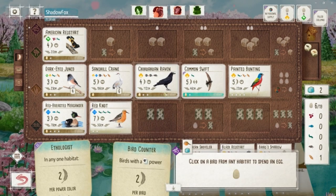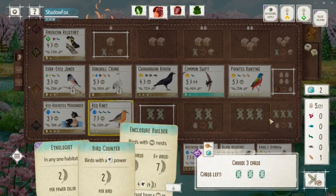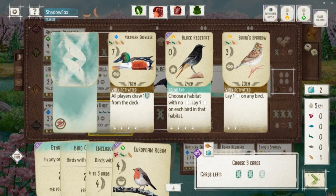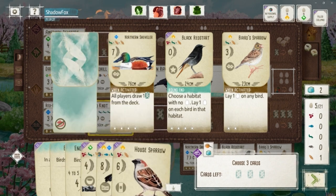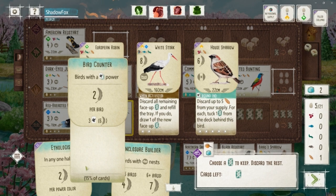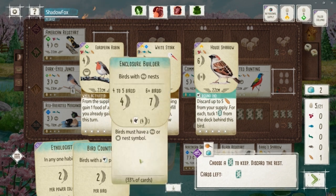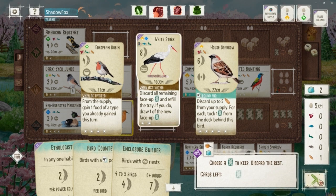That's pretty good cards — here comes the Red Knot and a decent four-point enclosure builder. Thinking about the Shoveler — it's a bomb. White Stork shows up; house sparrow is also good but our grassland is full. White Stork is a potential bomb in the wetlands, but I don't really have time to get the food and throw that down — spent too much time thinking about that.